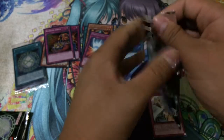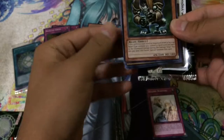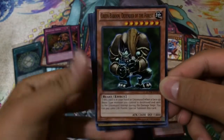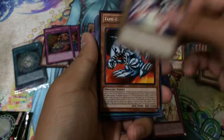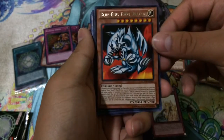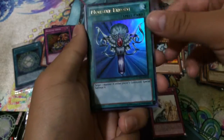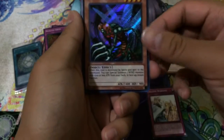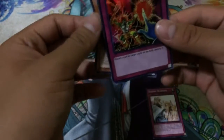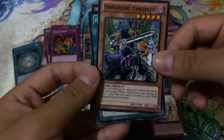Last pack - we start off with Green Baboon Defender of the Forest, Gamma the Magnet Warrior. Rare Blue-Eyes Toon Dragon - that Blue-Eyes ultra rare. Monster of Wynn - hopefully this will come off the banned list so the prices will go up. Secret rare Flying Kamakiri Number One. Another super rare Raigeki Break - quite a lot of duplicates in this opening.